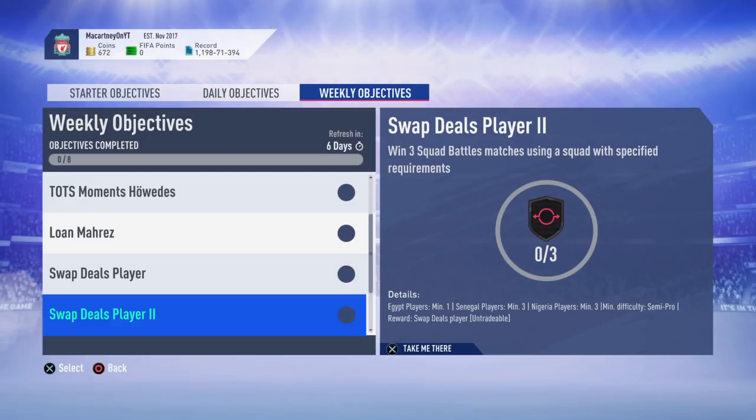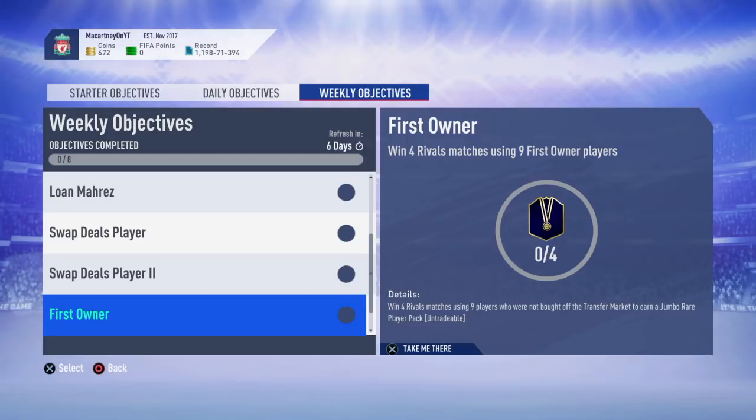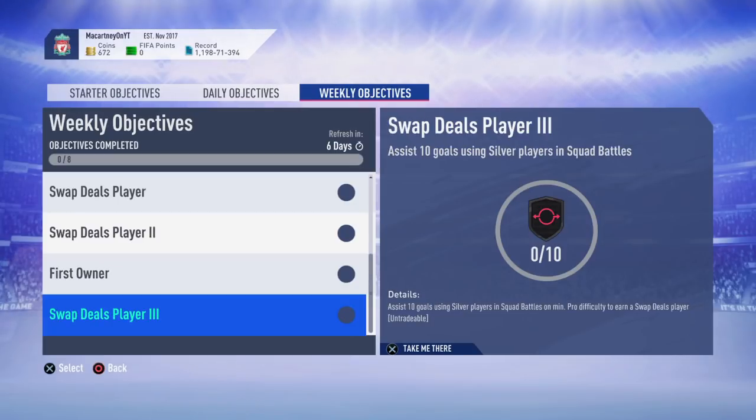That would be a good one to do. And there's another swap deals player objective here as well — you need an Egypt player minimum one, and a Senegal player, literally building you a team, and you're going to have to win it on semi-pro. Win four rival matches using nine players who were not bought off the transfer market. So you're just going to need to win four games with untradeable players. If you can do that, you're going to get a 100k pack — it is untradeable, but a 100k pack is incredible. You're going to want to grind towards that. Make sure you have nine players minimum out of the 11 in your team that are untradeable and never bought, and you will be able to go ahead and get yourself the Jumbo Rare Players Pack, the 100k pack.